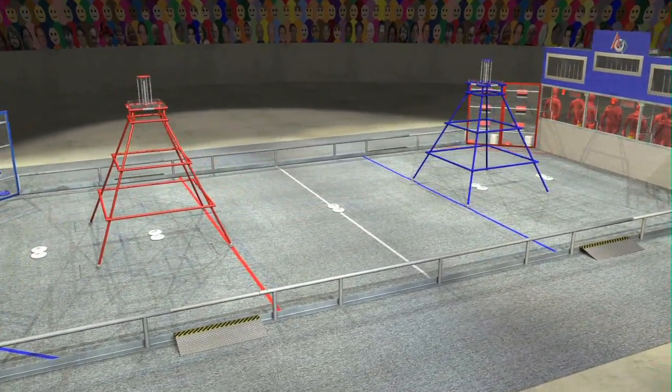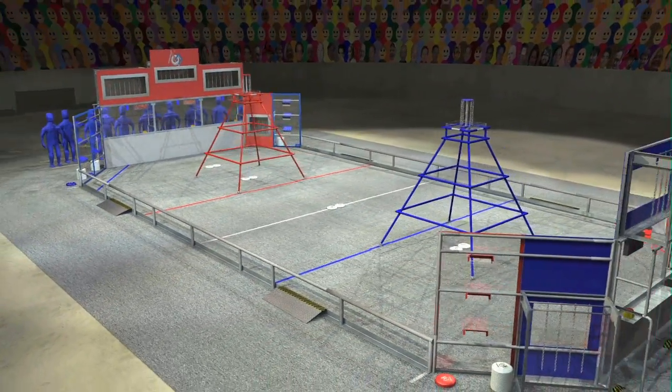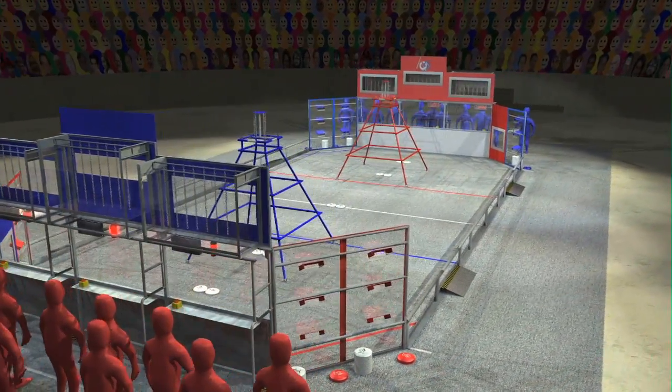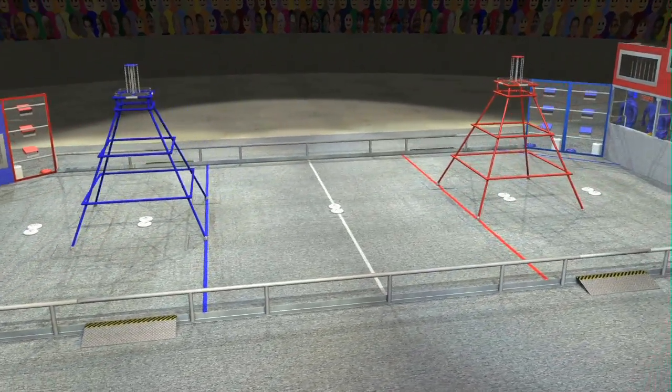Four scoring goals are located in each Alliance wall, at three different heights. Each Alliance wall also has feeder stations located at the ends of the wall. Two large pyramids occupy the middle of the field, about a third of the way from the Alliance walls.